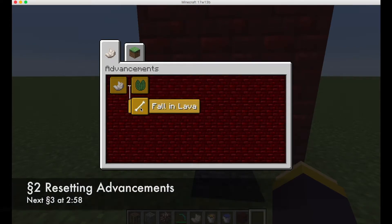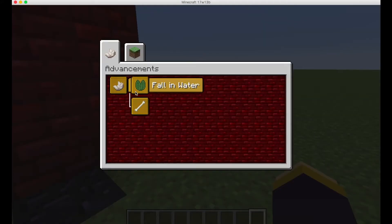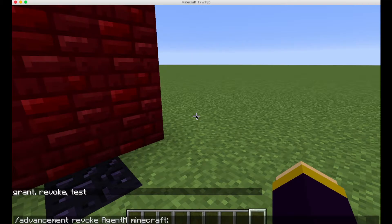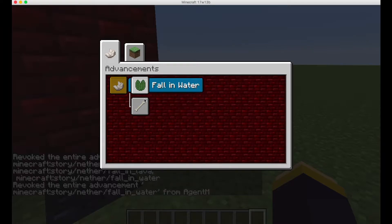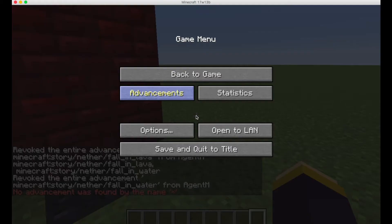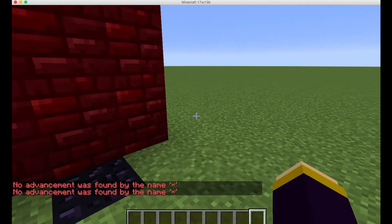We've already achieved these advancements, so how do we get rid of them? One way is to use the command '/advancement revoke [your name]' and then the namespace — for example, 'minecraft story nether fall_in_lava' — and revoke each one. But if we have a lot of advancements we want to get rid of all at once, we can't do that easily yet in this snapshot.